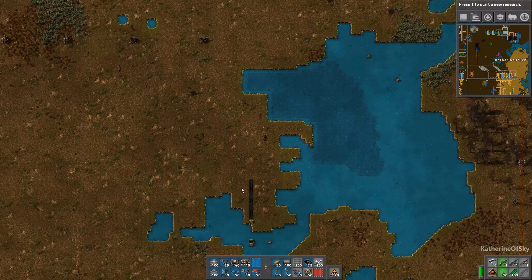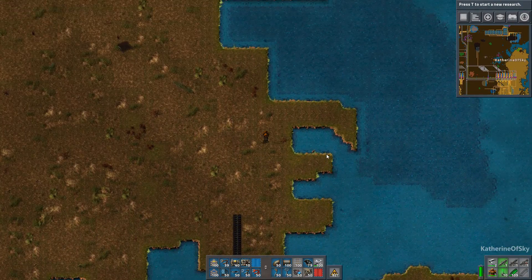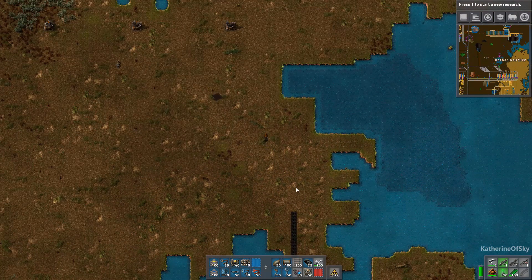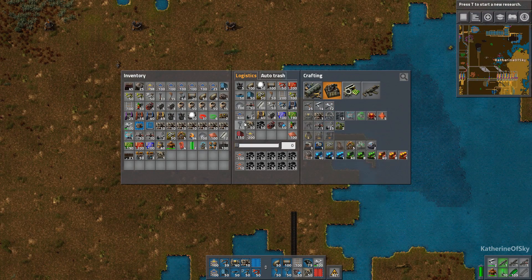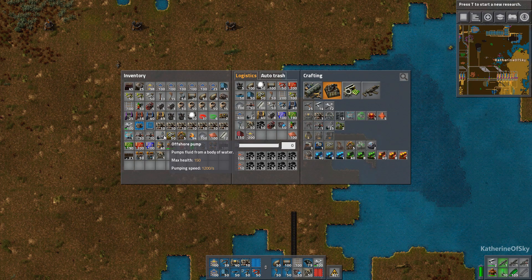The first thing you're going to need is a coal field providing you some coal, which I have coming in on a conveyor belt line here. The next thing we're going to need is a pump — I can make 25 over here, but I happen to have one in my inventory.